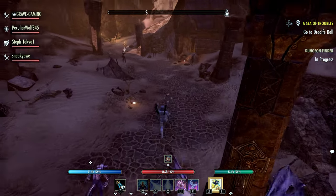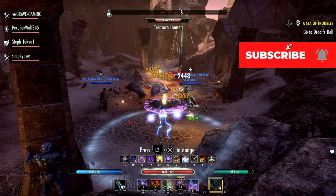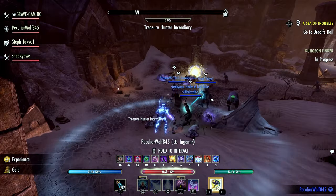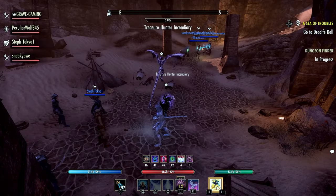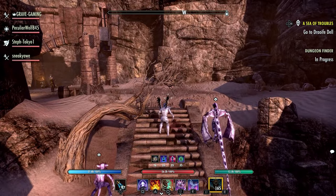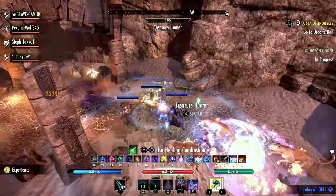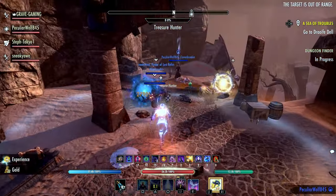The armor sets that are the trial sets in the Necrom chapter are pretty interesting. First, let's talk about the Test of Resolve, which is the heavy armor set. Two items adds 1487 armor. Three items gain minor aegis at all times, reducing your damage taken from dungeon, trial and arena monsters by 5%. Four items adds 1206 health. Five items adds 1487 armor. And on the five piece: when you take damage while under 35% health your resolve is tested. If you are also below 50% stamina, you restore full health, magic and stamina while gaining major protection and major aegis for 10 seconds. If you are above 50% stamina, you become a beacon of hope for 20 seconds, causing your major and minor buffs to also grant minor aegis for 10 seconds. This effect can occur every one minute.